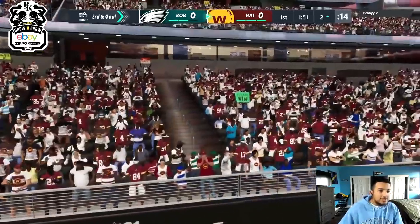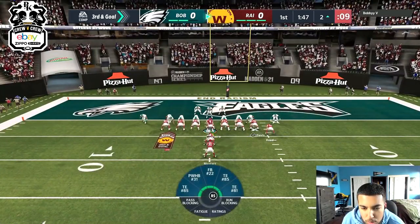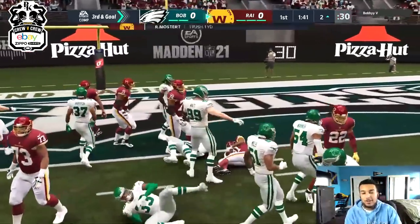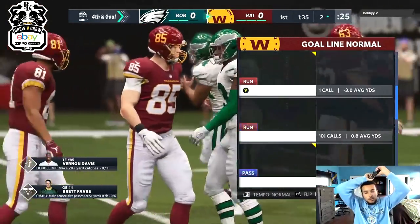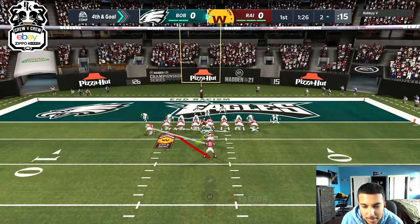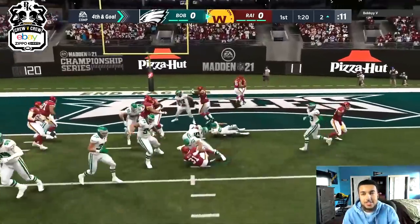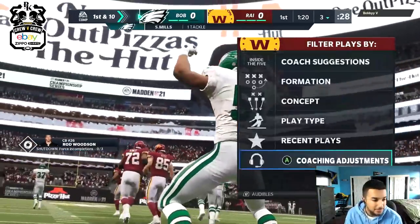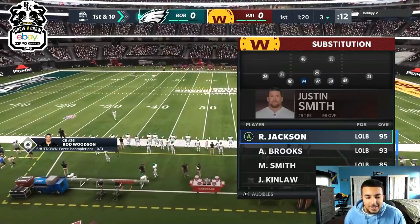That was nasty — if it works, you could kind of playmaker that like a streak. Running power O to the right side, just calling hike and getting out — can't get to the one yard line at least. I'm thinking about kicking three honestly, but power O — flip the play to the right side. Power O is a glitch — not even a chance to get in. We gotta work on our red zone offense. Oh my god, power O just got blown up — I should have just passed.